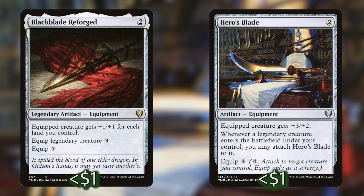Next let's talk about some legendary synergy in the deck. We've got two equipments: Blackblade Reforged and Hero's Blade, perfect for a deck with only legendary creatures. Blackblade Reforged costs 2 to cast and 3 to equip to a legendary creature, giving it +1/+1 for each land you control — making some super buff legendary creatures. Hero's Blade also costs 2 to cast, gives the equipped creature +3/+2, and whenever a legendary creature enters the battlefield under your control you can attach Hero's Blade to it for free. The equip cost of 4 is pricey, but since we're casting only legendary creatures it shouldn't be too much of a problem.